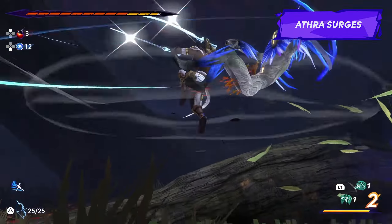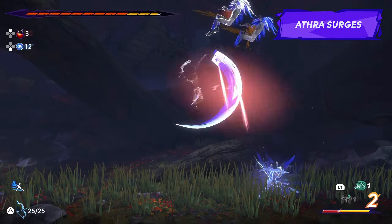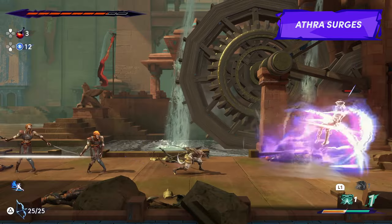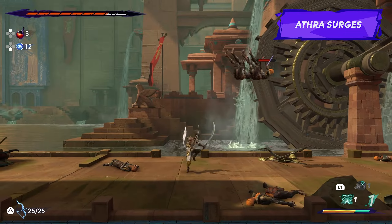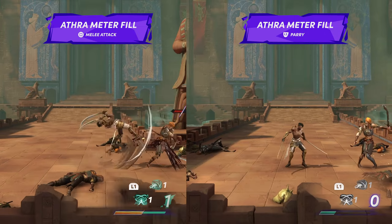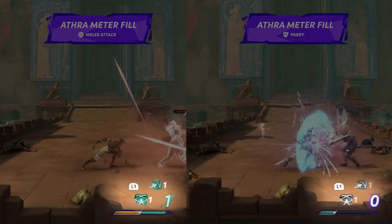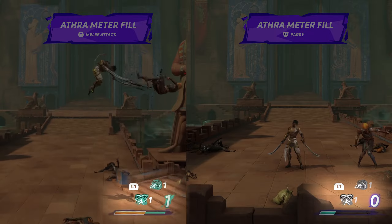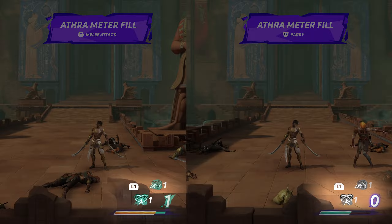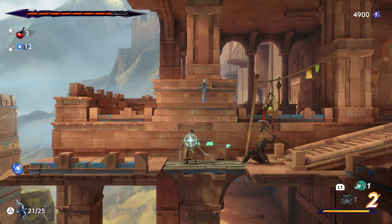Moving on to athra surges — these are special abilities that you'll gain access to when progressing through the story. To use one, you'll need to have your surge meter filled to at least level 1, 2, or 3, depending on the surge you have equipped. The surge meter fills after successful melee attacks or after a successful parry. Parrying attacks fills the surge meter at a noticeably quicker rate, so definitely take advantage of this when you can. When activating an offensive athra surge, Sargon will be invincible for the attack's duration, and the attack itself will interrupt attacks from enemies and bosses.